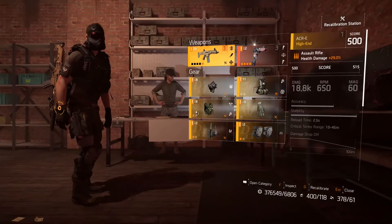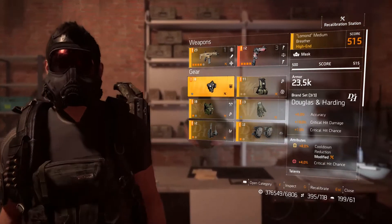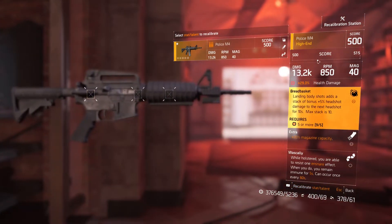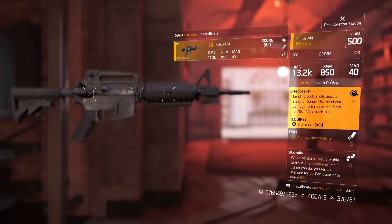Let's get into some examples. We'll start with recalibrating a weapon, and then we'll talk about recalibrating gear. Let's say we want to upgrade this Police M4. Near the top, you'll see the word 'score' with a bar below it. The bar shows the maximum gear score that this Police M4 can be upgraded to — in this case, 515. In order to get this Police M4's gear score up to 515, we would have to improve the 29% health damage attribute to something better.